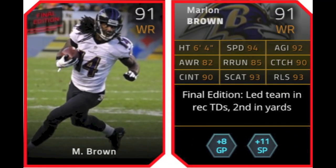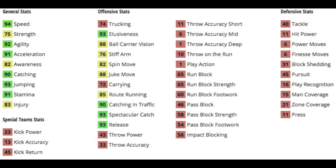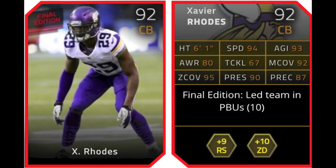Next is Marlon Brown, 91 overall wide receiver for the Ravens. He gives plus 8 to ground and pound, and plus 11 to short pass chemistry. This is more of a viable card, but still not one I would suggest. Plenty of wide receivers with higher overall that are better suited. The 94 speed and 91 acceleration are decent with 93 release. He's got 90 catching, 93 jumping, and 91 stamina. Awareness is 82, which is probably bringing his overall down a little bit. He has decent route running at 85, and okay catching stats at 90 catch in traffic and 93 spec catch. He doesn't have any standout stats — he's kind of a lower tier balanced card.